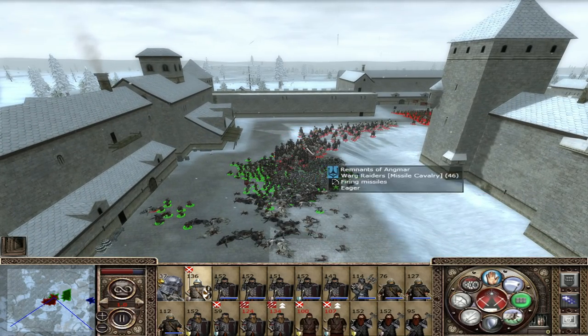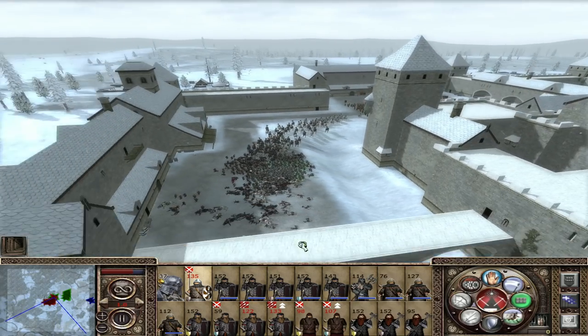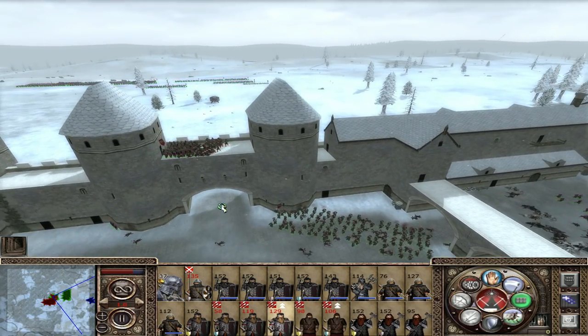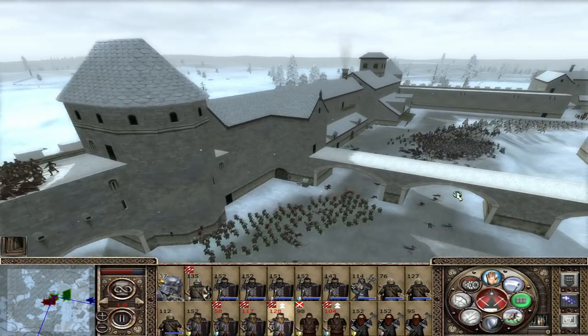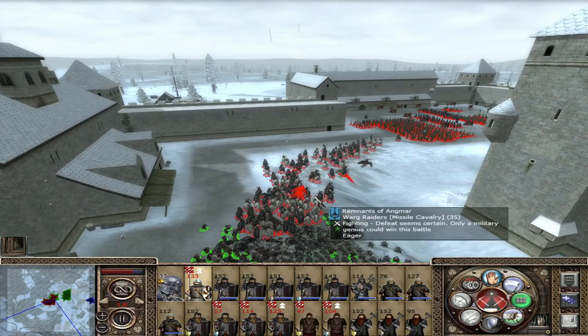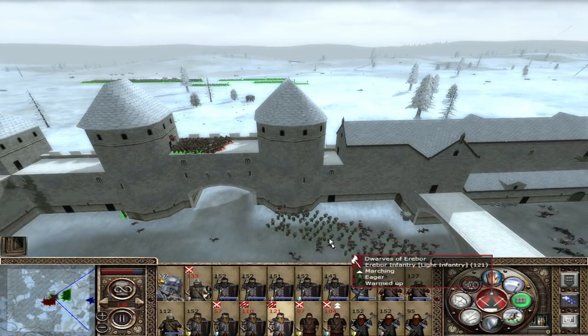I'm going to save our axe throws for the town square - I think that's going to be exciting. You guys have to root our pikemen. Just look - like 30 dwarves have been killed so far just by arrow towers. These guys are probably inflicting some damage actually, but they're still pretty overpowered, those ballista towers. Come on. This is why I usually don't play siege battles.